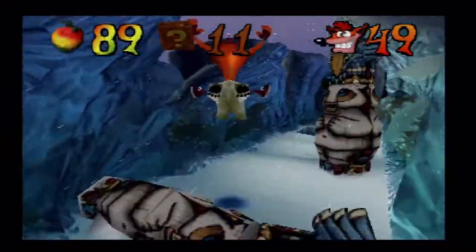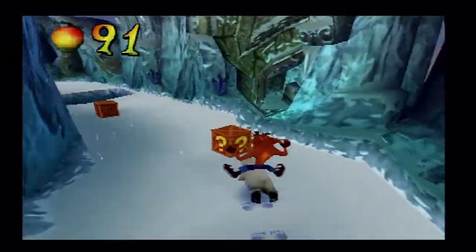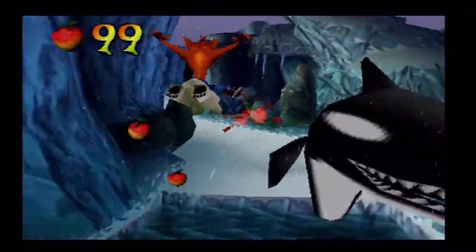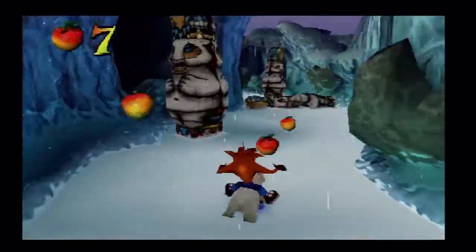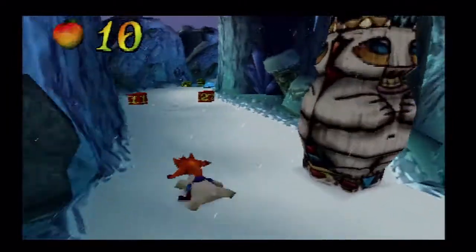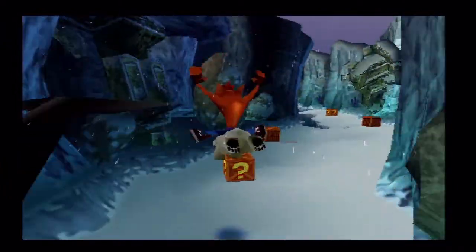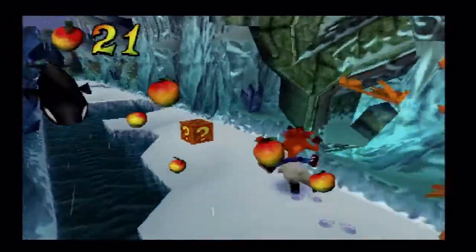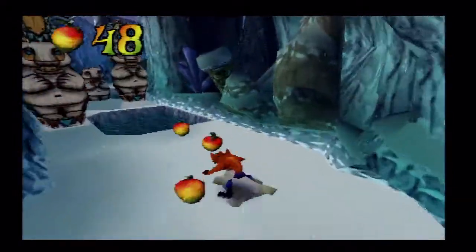We're pretty much halfway through the level right now — it's very short and we have orcas attacking us. Why orcas? Shouldn't they be out chasing blue hedgehogs on sunny beaches or something? Well, did Sega lie to me about what they do? Either way, just watch out for all the TNT crates and nitro crates — if you touch any TNT or nitro crate you will die, so don't touch them.